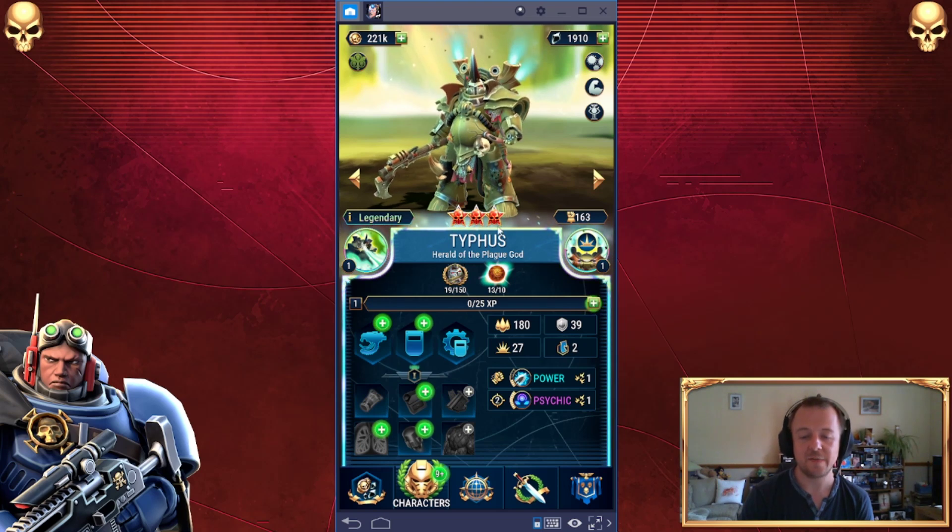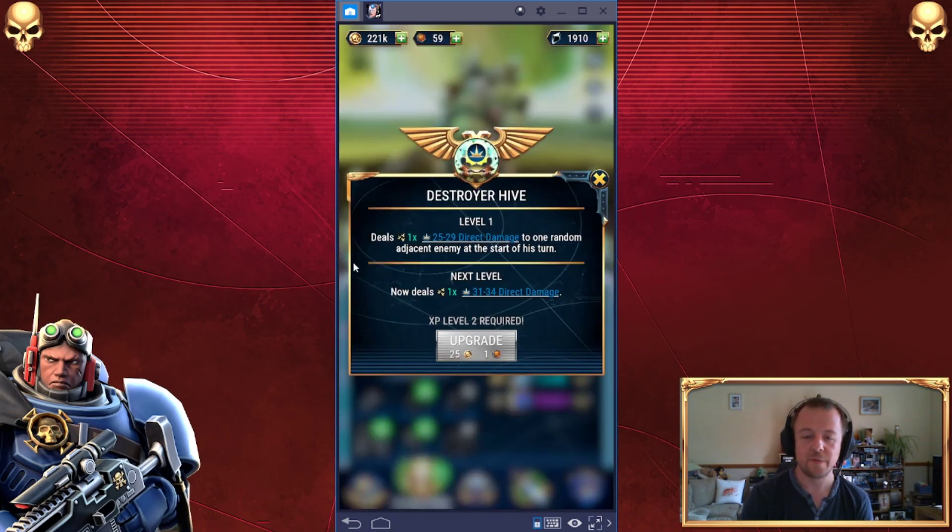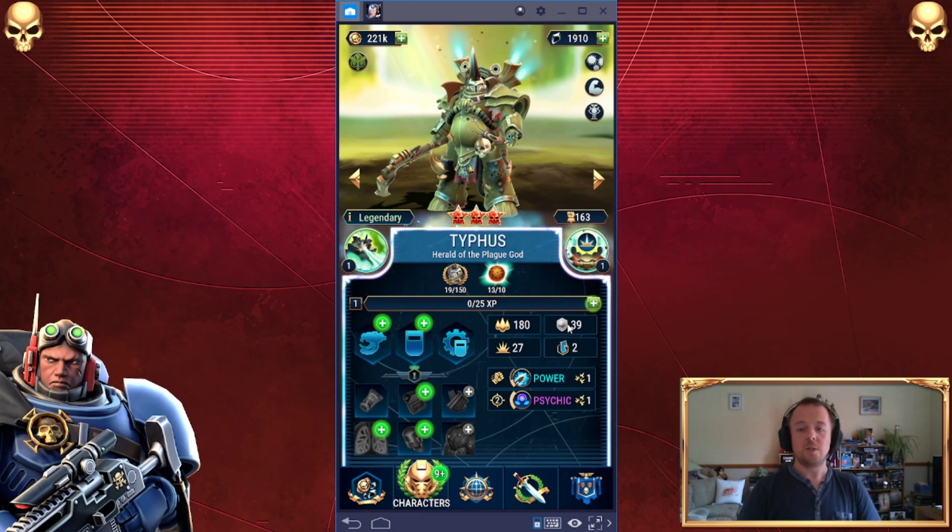Typhus is a three-star legendary character — a phenomenal acquisition. He does the Plague Wind: basically he burps Contagion and flies at you, which is quite disgusting — but then all Death Guard are. He also does a lot of sidekick damage and Destroyer Hive: he deals direct damage to one race. If you know anything about Typhus, he is home to the Destroyer Hive — you can see the flies buzzing about there. It's a Warp-spawned Fly Hive that he took into himself when he basically sold his legion out to the Chaos God Nurgle, and that was his reward. His legion — a lot of them weren't happy. His Primarch certainly wasn't. But that's another story.